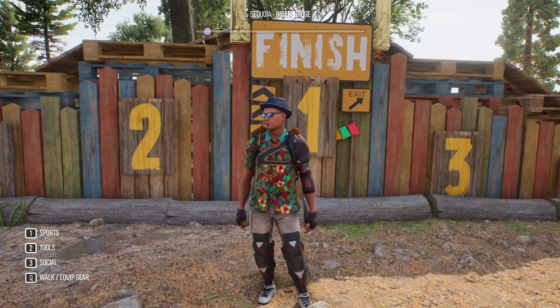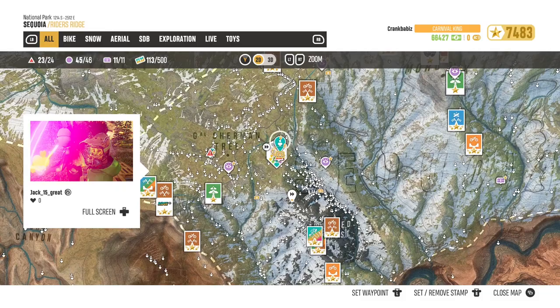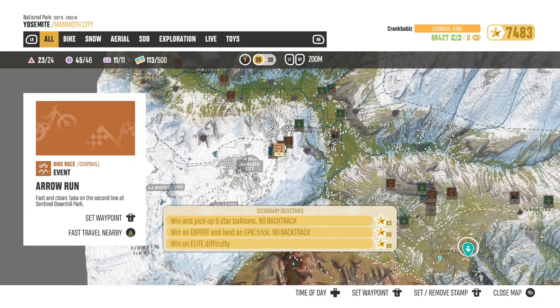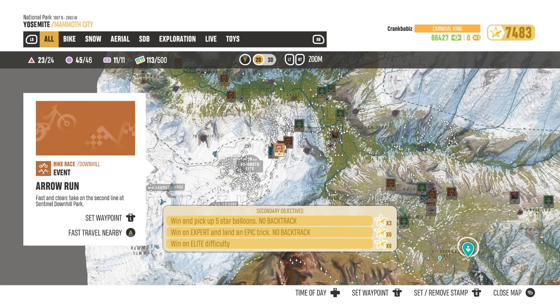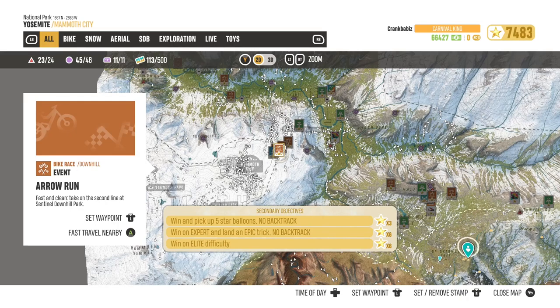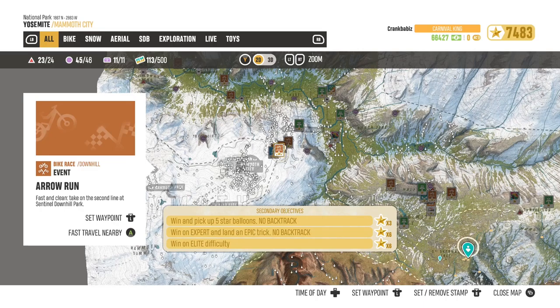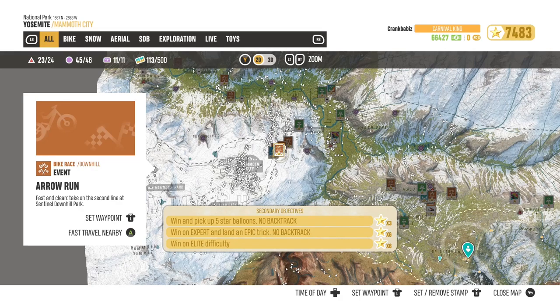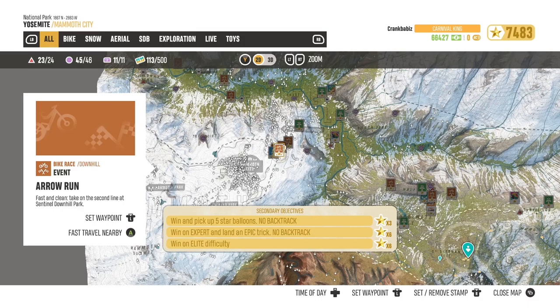The next race is Arrow Run. Personally, this has to be the hardest downhill race in the game. Even knowing the shortcuts, you're not guaranteed to come first — that's how hard it is. This race has two runs, so you have to do it perfect both times. There are a couple of different ways to do the shortcut at the beginning — I think three different ways. If you want the quickest time, type 'Arrow Run' into YouTube and check out the first video with 'world record' in the title. I'm going to show you the second, slightly easier way.